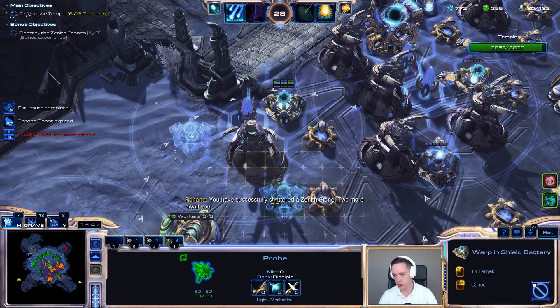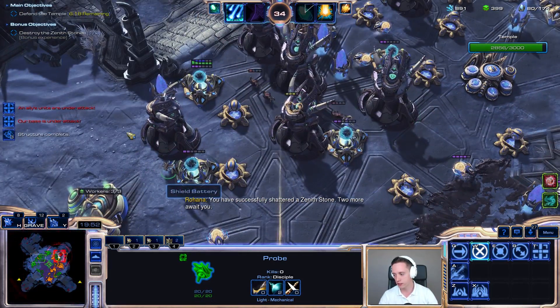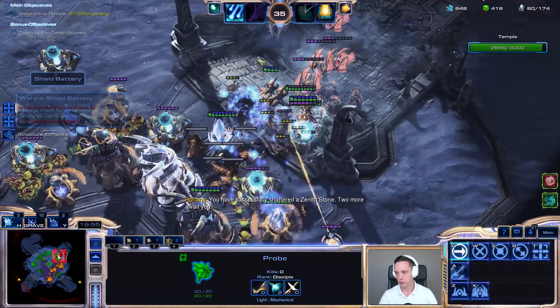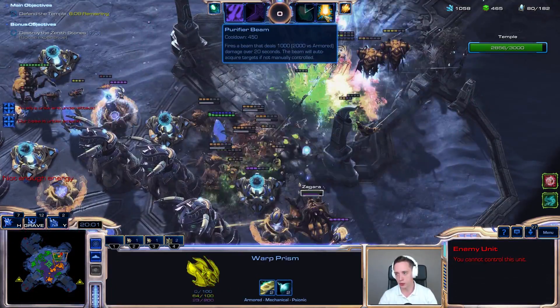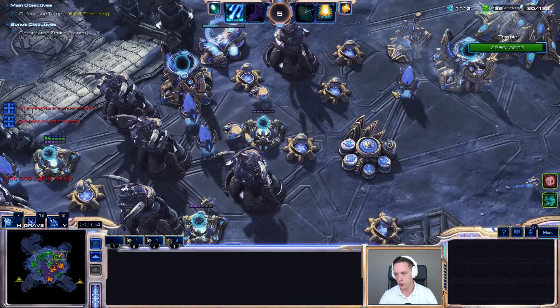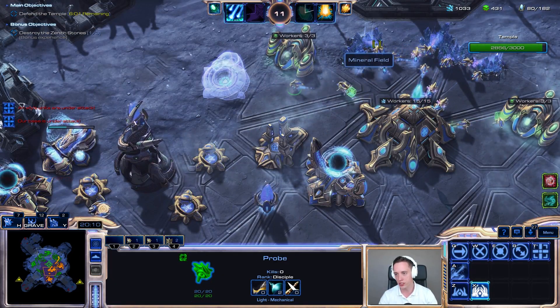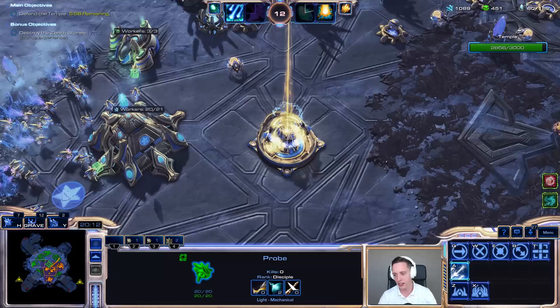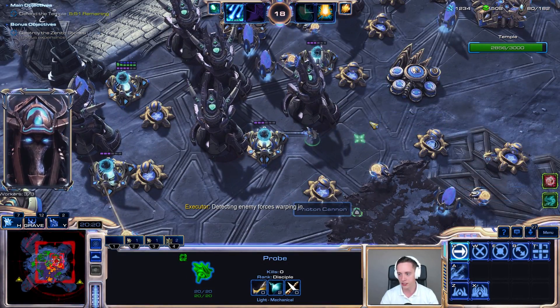We are doing Zenith stones as well — alright, we're going for that sweet 2,000 XP extra. Now I got my ultimate ability — my Purifier Beam — ready to go as well if it turns out to be necessary. And I guess just in case, I can start working towards the Robotics Bay as well and get that final upgrade, the solar efficiency. Very expensive, but extremely good once you do get it out.